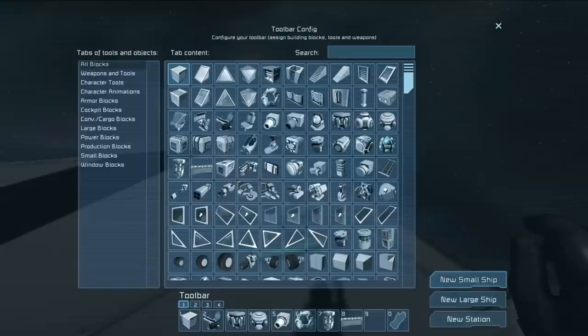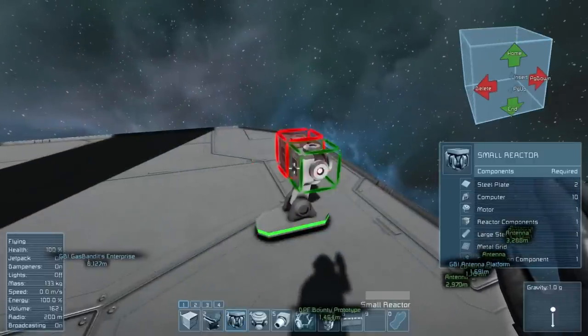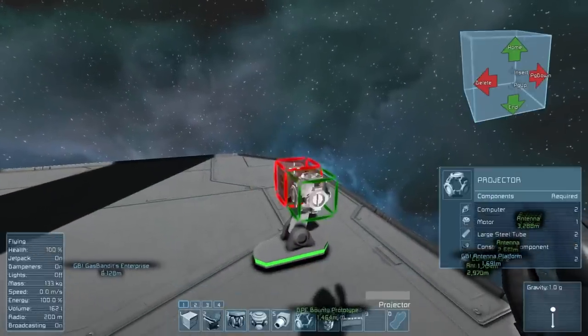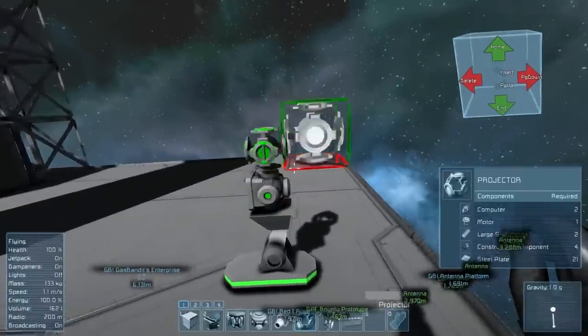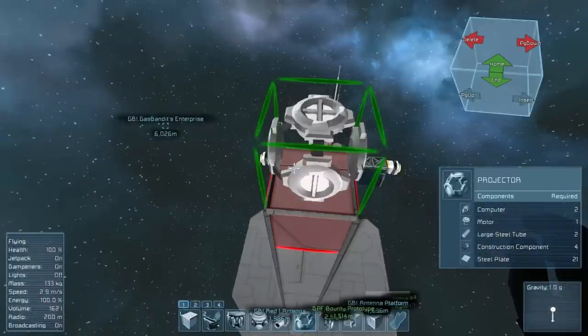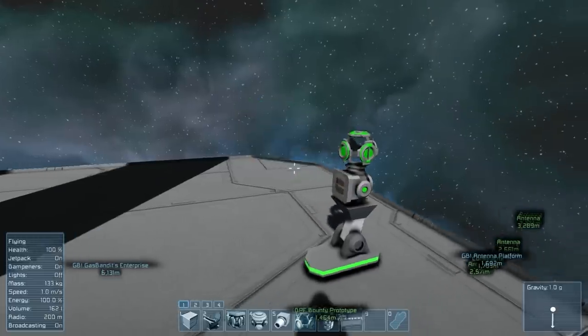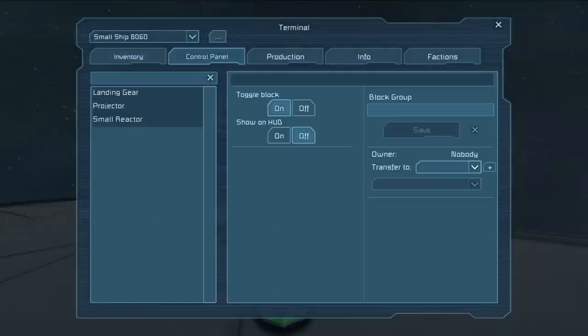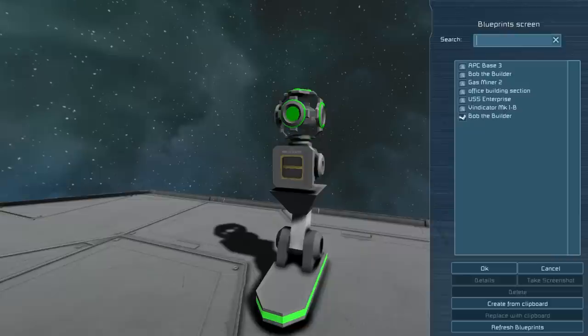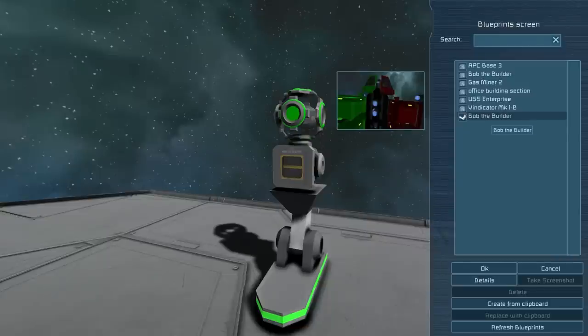Start off by placing a landing gear for a new small ship against a solid surface. Then tack on a small generator and finally the projector, making sure that the plus on the projector face faces up. Next, access the control panel for the projector through the cargo bay door of the small reactor. Set your ownership of everything as you care to. Then access the projector itself and click blueprints. The blueprint menu will open and you can select what you want to build.